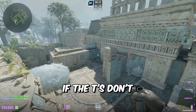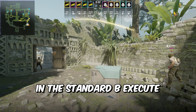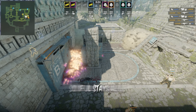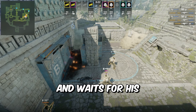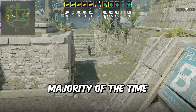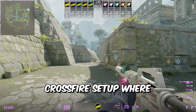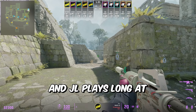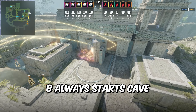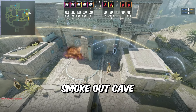jL isn't going to run through smokes and play hero to stop the T's. B site on Ancient is one of the easiest sites to retake as long as you hold the long and back lane position. All you have to do is smoke out banana and cave, and your retake success rate skyrockets because B site is so small. In the standard B execute, T's smoke off long and short and aren't forcing through long. So if jL stays alive and waits for teammates, there's a good chance the retake will be successful.